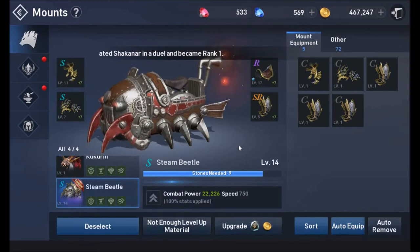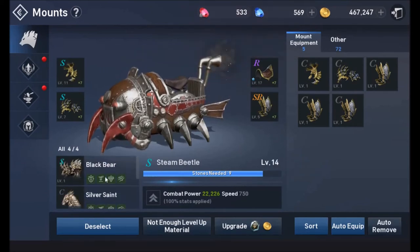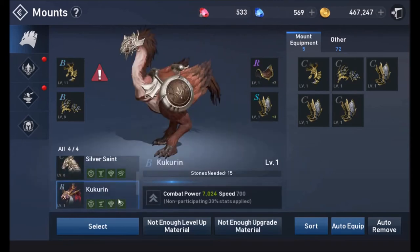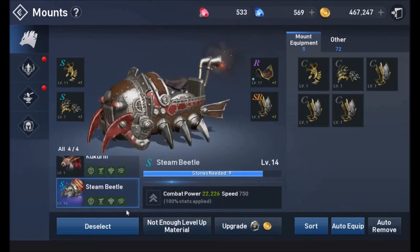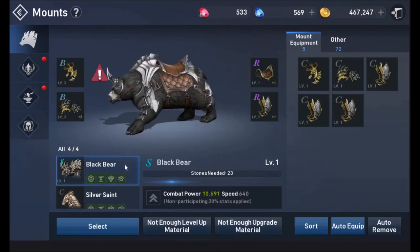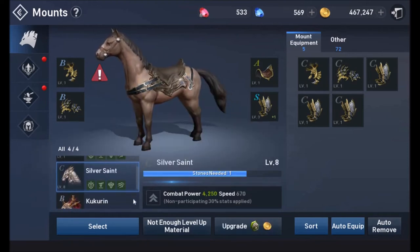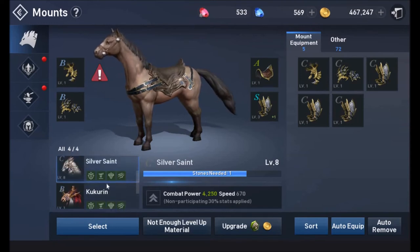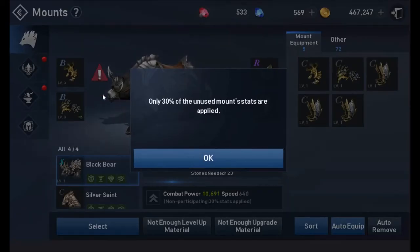There are four mounts in various stages of progression. Mount equipment and stones are rare since you only get them through the Summoning Circle dungeon, so you're very limited in what you can do. You want to try to have at least your mounts equipped and occasionally upgrade lower-level equipment over time, even on mounts you're not currently using.